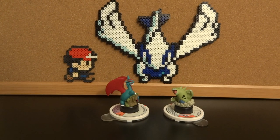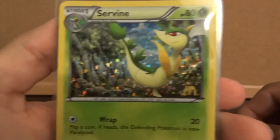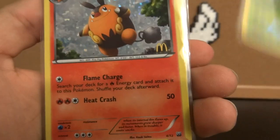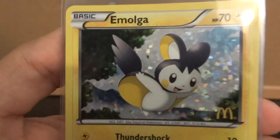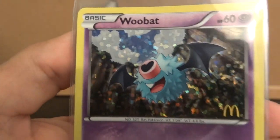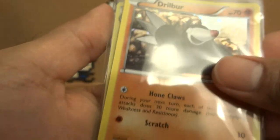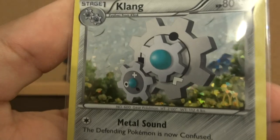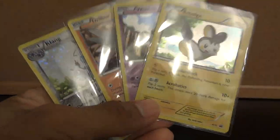So far I only have half of the 12 card set. I have Servine number one, Pignite number four, Emolga number six, Woobat number seven, Drillbur number eight, and Klang number eleven. I'm still missing half of the set, but these are pretty cool cards.